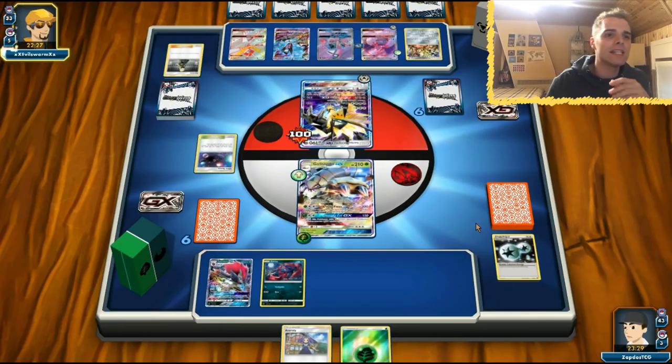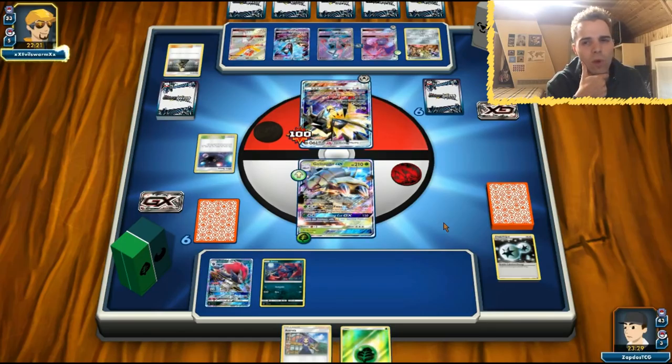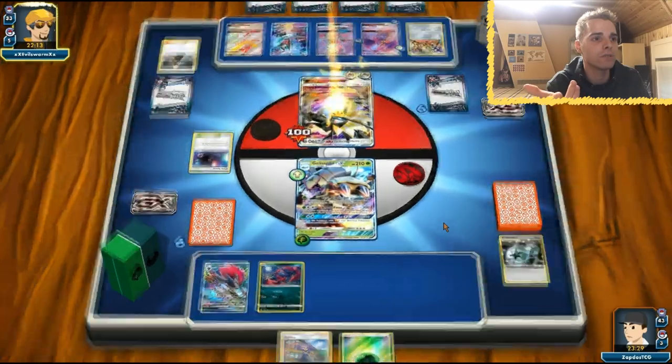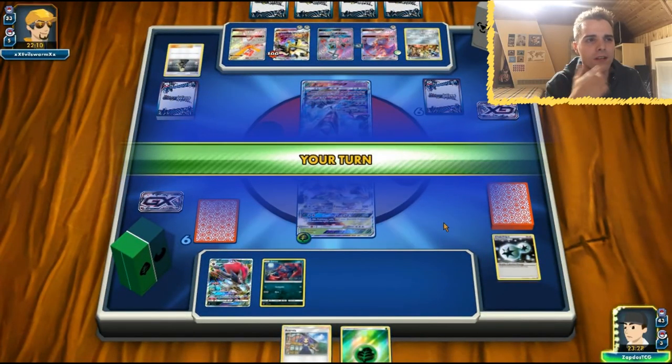What do we need now? A DCE, two puzzles, or a draw supporter would be nice. Second energy is going onto Dusk Mane Necrozma — now we need to find a way to one-shot this guy. He uses Invasion. He's setting up his Dusk Mane; Kartana definitely screwed up our plan. We have access to an N — let's use Ultraspace first to see what's prized.